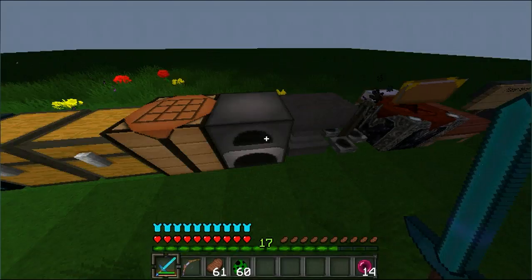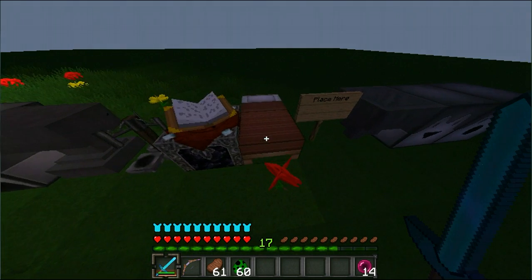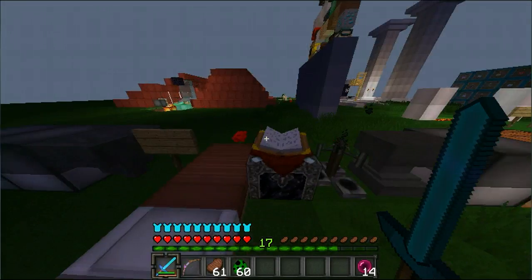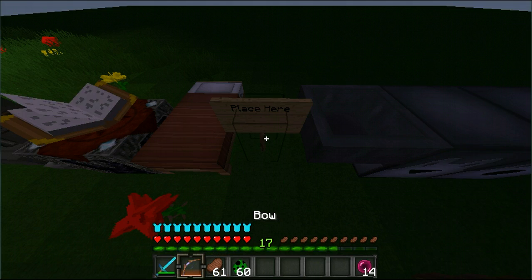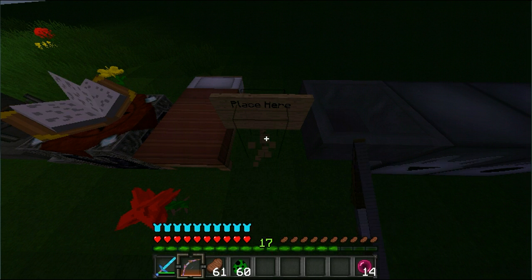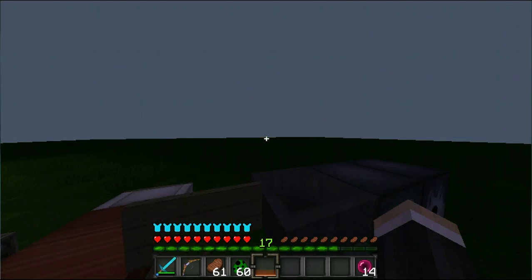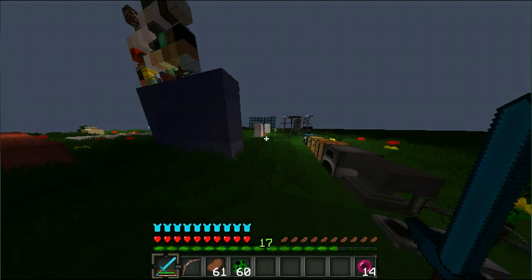Trap chest, crafting table, furnace, anvil, brewing stand — the enchantment table's the same. Now the bed — okay, I can see the inside of myself. And now, the sign — I'm guessing it's the same. Let's just break it. Yeah, it's the same. Hoppers, droppers, and dispensers are the same.